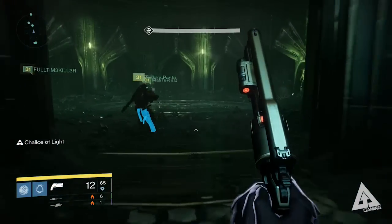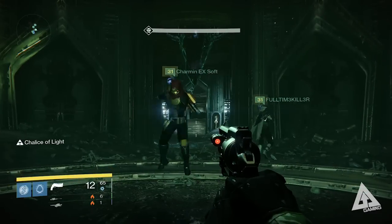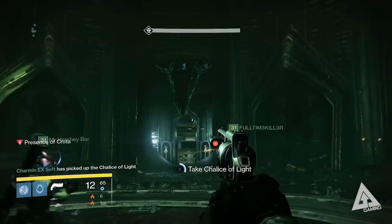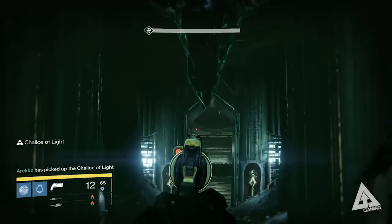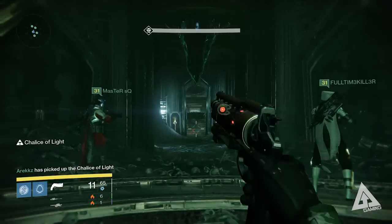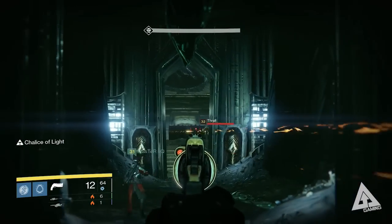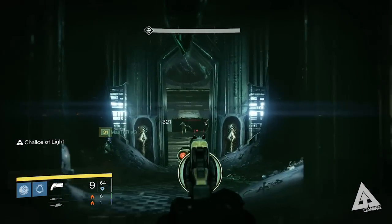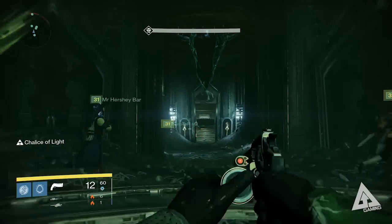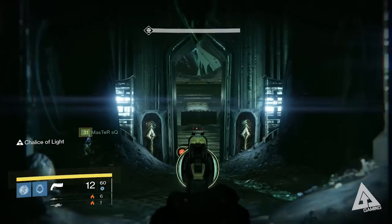After four damage bouts, your entire team runs down to the central chamber — where you dropped in from the previous section. This is because after two sword bearers, two ogres spawn. Line up in the central chamber, they'll gradually walk toward you and you'll have visibility to snipe them. If you have a Titan, have them drop a bubble with Weapons of Light at the back for added damage. Stay under the wings of the corridor — do not stand in the center when the ogres come in.